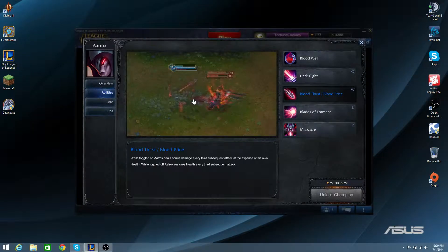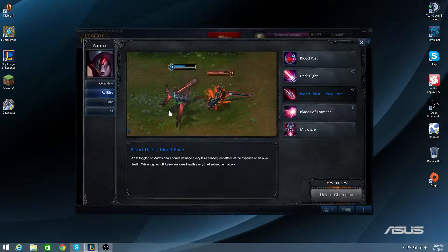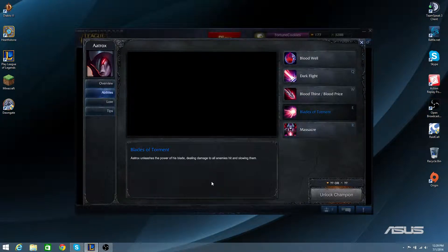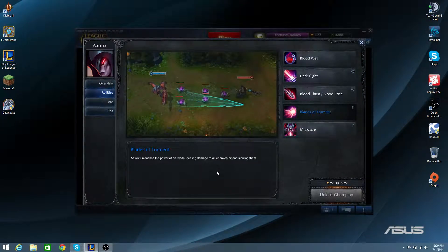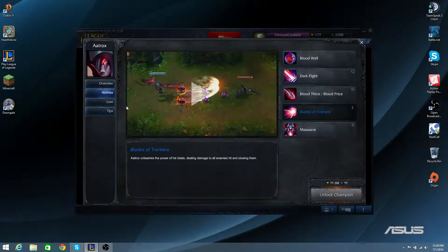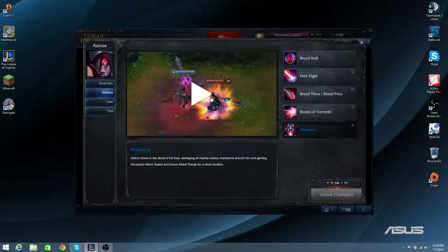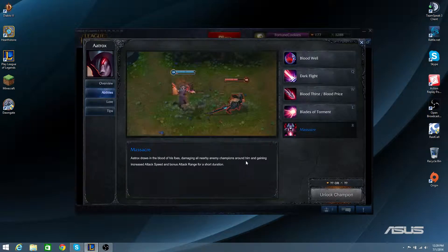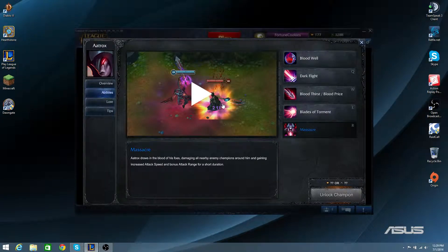Next is his E, Blades of Torment. Aatrox unleashes the power of his blade, dealing damage to all enemies hit and slowing them. As you can see in the video, it looks like a cone-shaped triangle that travels down. In his ultimate, finally, called Massacre: Aatrox draws in the blood of his foes, damaging all nearby enemies around him and gaining increased attack speed and bonus attack range for a short duration. This gives him great dueling potential and some range on his auto attacks.